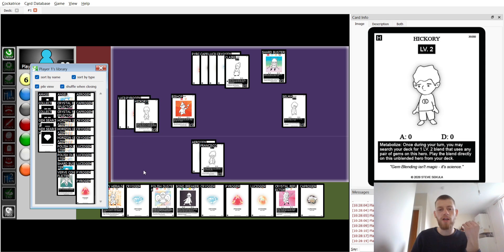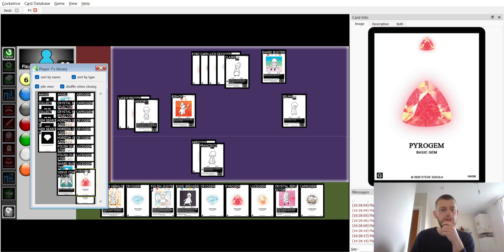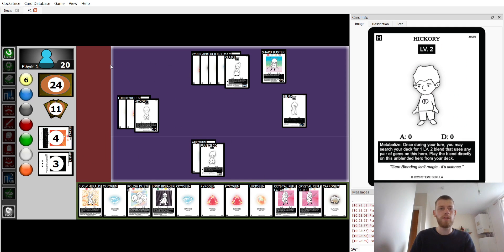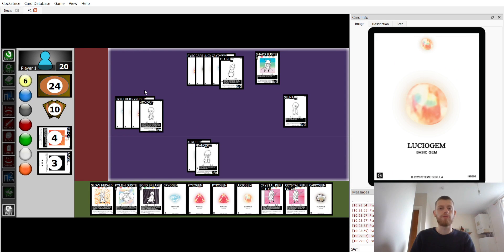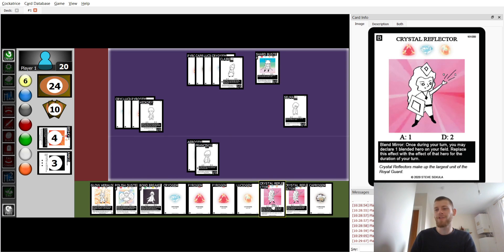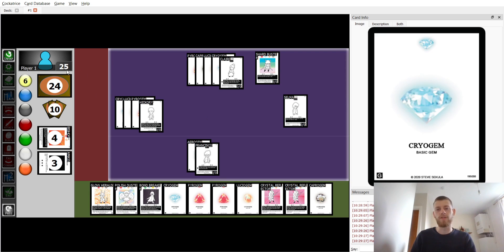Hickory just needs a Cryo gem and he's good to go. Selma needs nothing else. We're officially good to go. I want to find another Pyro gem and another Crystal Reflector. We put down a Cryo gem onto Hickory, so Reflector is ready. Next turn we could even move the Capro gem from Claire onto Hickory, use Glow Herald to get another Crystal Reflector or Polystorce. We do 25 damage and win round one on turn six.